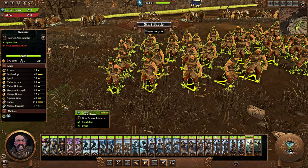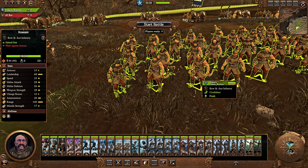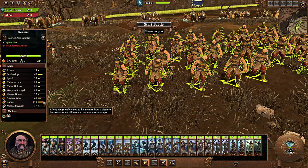They have a decent amount of range at 140 with 17 missile strength, but they struggle against armor, which is a particular problem for Kislev given that you're likely dealing with a lot of Warriors of Chaos. Still, recruiting a bunch of Kossars from any settlement is a really sound strategy — something you'll do playing Boris Ursus or Katrin, and even as Kostalton you're likely going to recruit at least some Kossars.